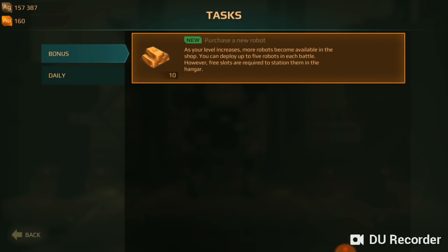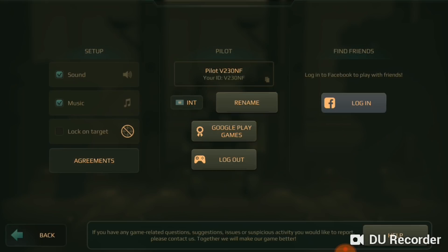I do have some complaints. As you can see here, this is the settings — it's very basic. There is no graphics change. You can turn sound and music on or off and you can change lock on target. Lock on target's great, but really — you don't even have any graphics settings, or maybe just a volume bar instead of just your phone's volume?